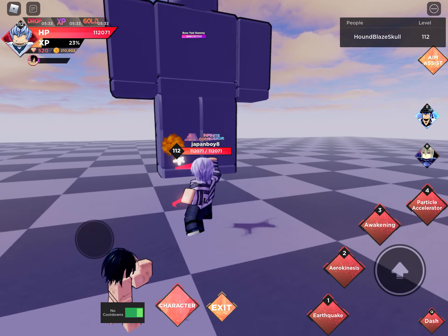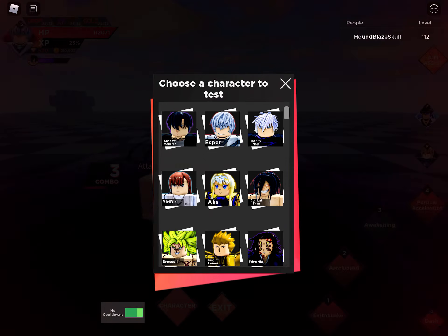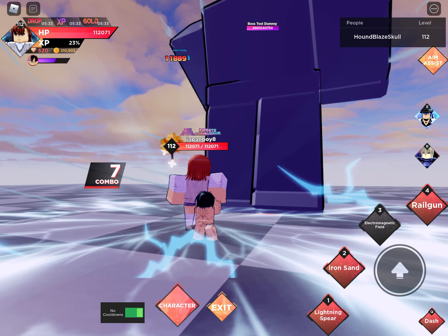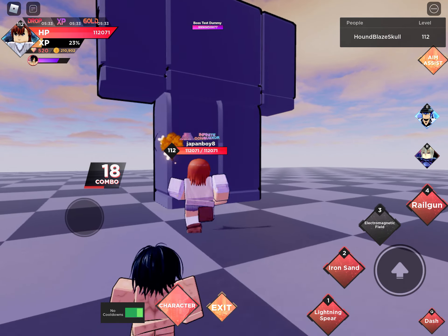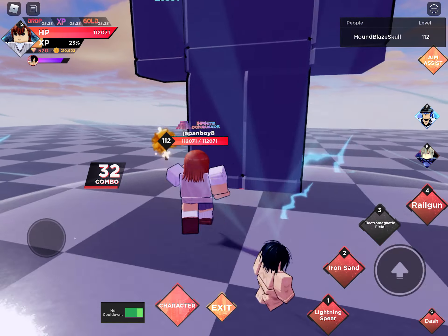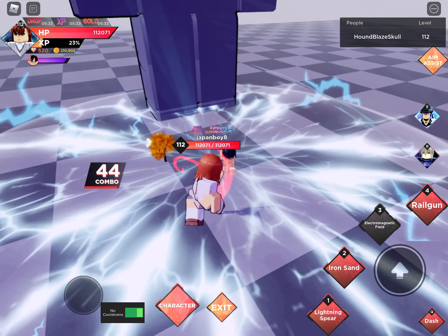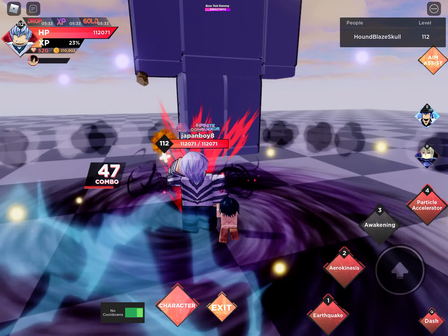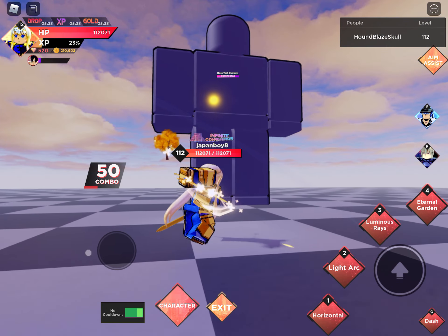This guy does his awakening attack, which can give up to 274k — I'm not going to count the one and two moves on that. Then Electro Field — a combo of 18, and you can also get a little mode. So a combo of 18 doing around 360k if everything hits. And with the awakening, that's like nearly 700k.